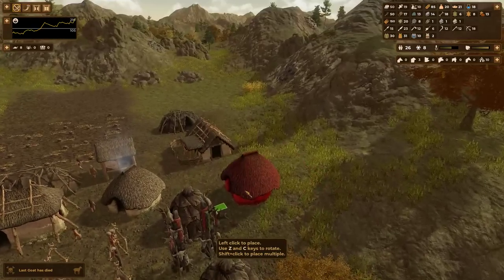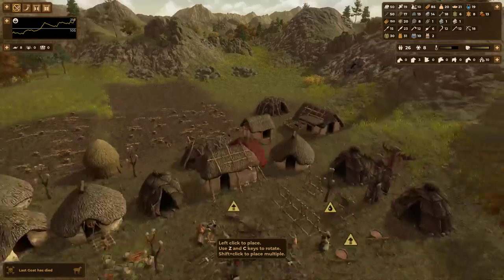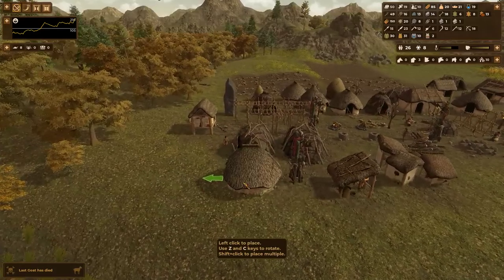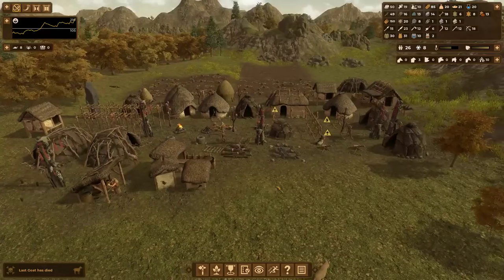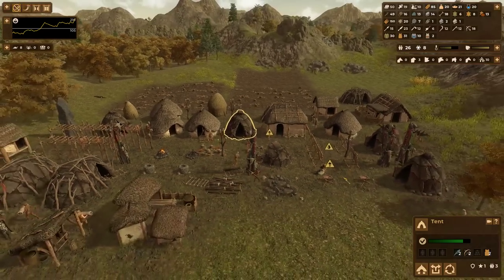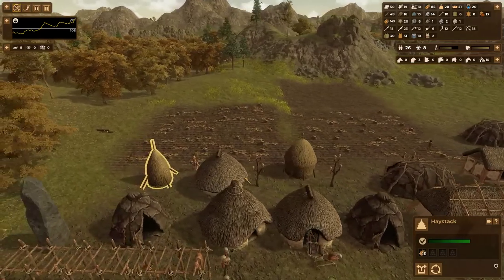I want to keep everyone sort of central, so I'll put the hut there. And then once we build that hut, all of these older tents will be upgraded. I just don't want to upgrade a tent and temporarily not have shelter for someone — that wouldn't be great.